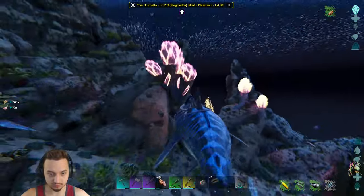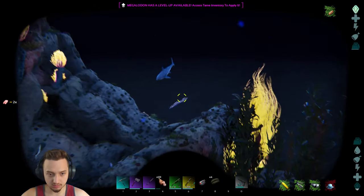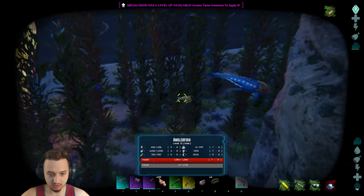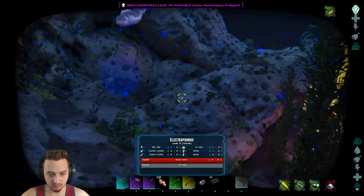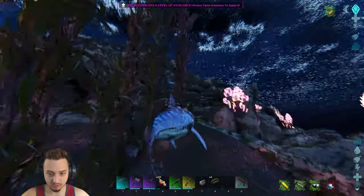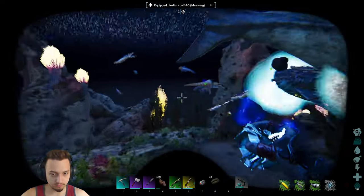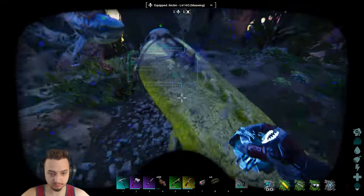I don't know if this thing's coming to attack us — oh yeah, probably. Let's get it boys! There we go, get out of here. What else we got down here? A Dunkle! A lot of boys. There's an eel. There's another megalodon, another Basilo, a bunch of Mantas. Oh, there's an Angler! Level 35 though. Electroforce — they're coming to get us boys. We may have to get the Basilo out. Oh boys, we get the Basilo out — Mr. Worm!